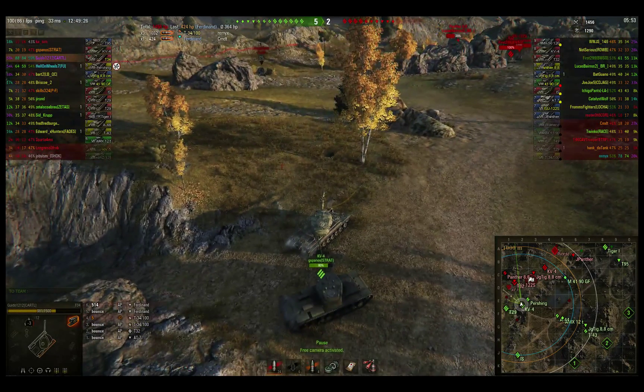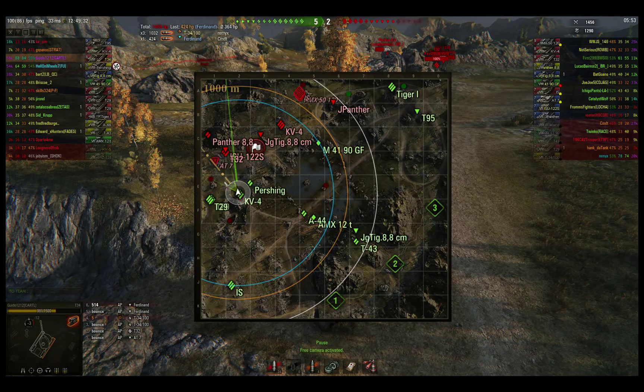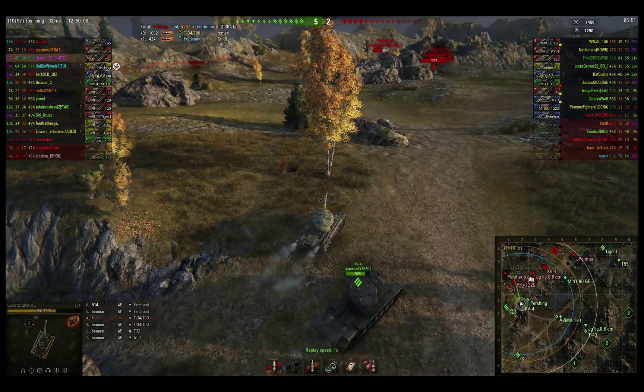We've still got a pretty good cluster of guys camping around in the back here — T-32, 122S, Panther 8.8. Let's talk a little meta on this from their side: this was a terrible deployment. On defense, you have got to push up to the north and south hills and keep the enemy from coming off the hills — which is exactly what's happening to them. They have zero map control. They now own this tiny section of map and are in a complete crossfire. If you think camping back here near the cap is the way to win, you are dead wrong — and you are going to see what happens when you do that right here.